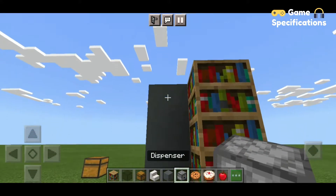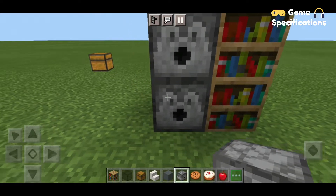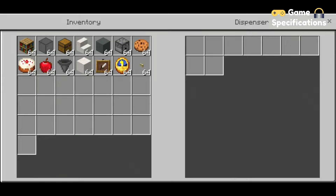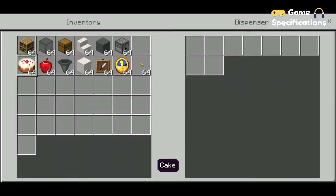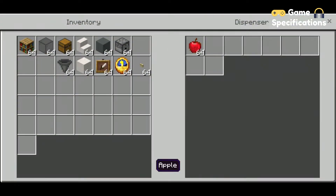You are going to place a total of three dispensers here. Fill your dispenser with any items you want — in my case I am going to use cookie, cake, and apple. These will be the products which you will get from this vending machine.